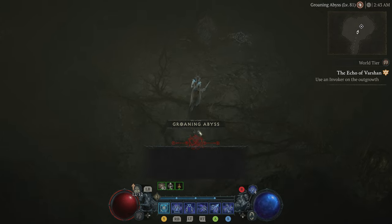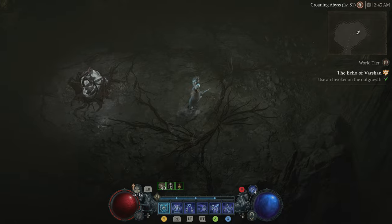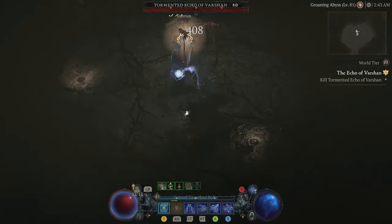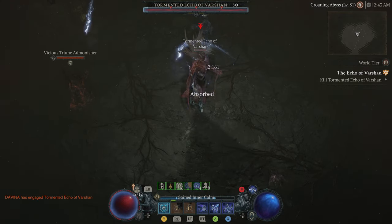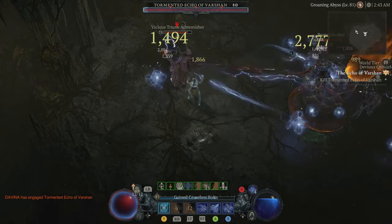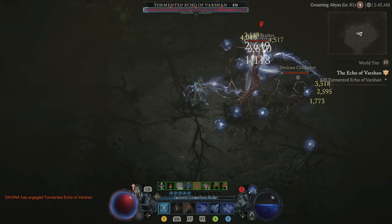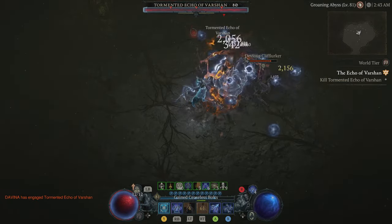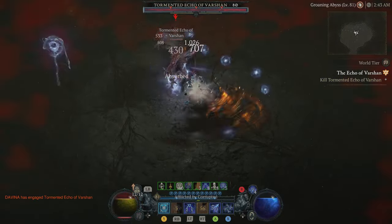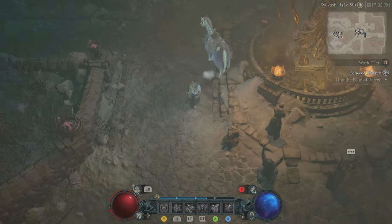Welcome back to another video. Today I'm going to show you guys how to actually spawn the Tormented Echo of Vershawn, which is the uber version of Vershawn here in Diablo 4. Vershawn is a very hard uber boss and you have to go through different stages to actually spawn this tormented echo version and fight him in World Tier 4. Tormented Echo of Vershawn drops crazy rewards and we'll talk about that at the end.